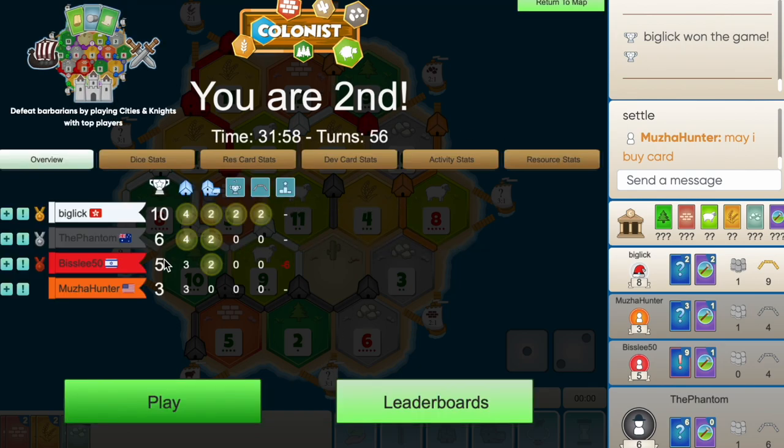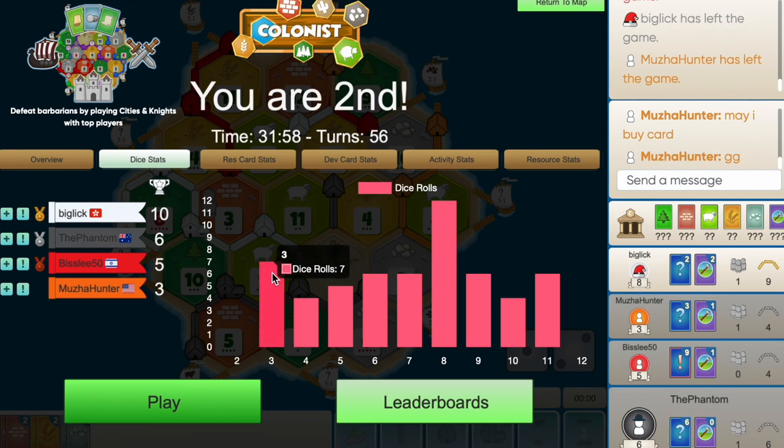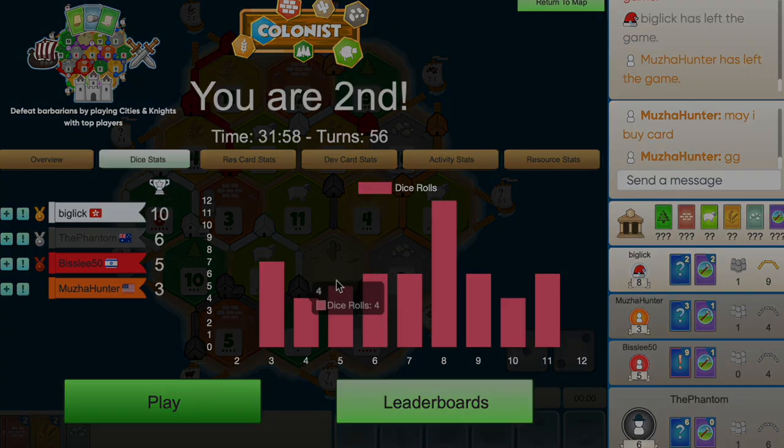A 3 - white builds another road and wins the game. I'm not sure what I could have done differently. Second place. I just feel like he got way too far ahead. Even blocking him on the 9-2 - maybe I shouldn't have done that, but I think it was the right play. Let's look at the dice: 3 rolled seven times and 6 rolled six times - the second highest roll - that's how he got all those roads. And 8 rolled 12 times. Honestly, there wasn't too much I could have done differently. Props to white, well played. I knew at the start he was gonna be good. Don't forget to like, comment, and subscribe, and I'll see you guys in the next one!